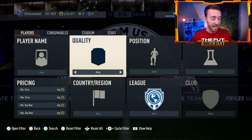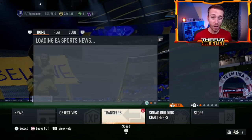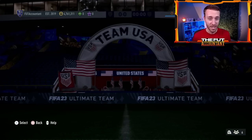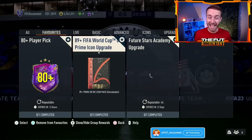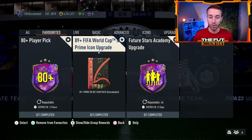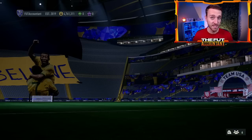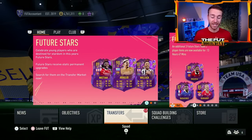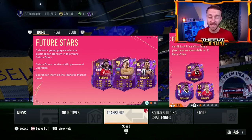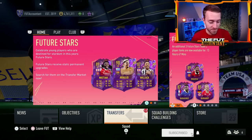We are going to have SBCs, objectives most likely, and new packs in the store all around the Road to the Final promo. Of course there's some content already refreshing today — the 89 plus FIFA World Cup Prime Icon upgrade. We'll be able to do this once more again today on Friday. That's going to impact the market, and these brand new Road to the Final cards are going to impact the market as well.